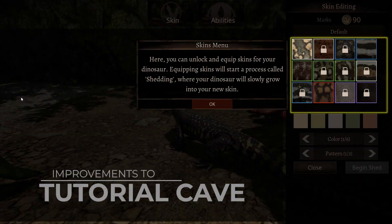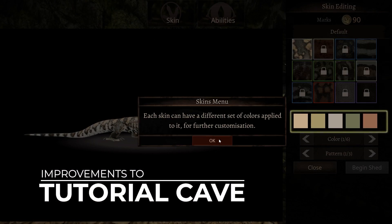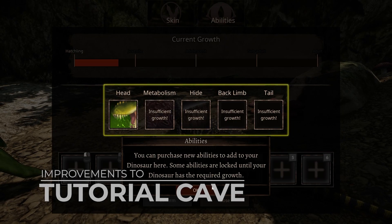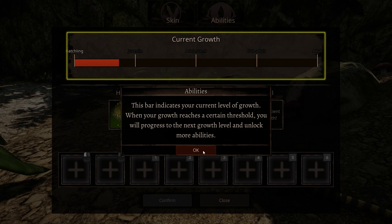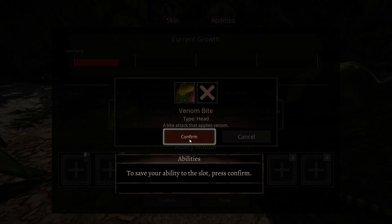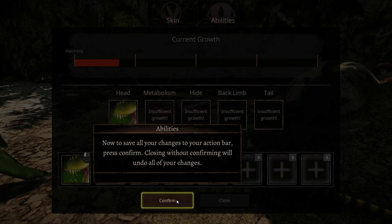We have also improved the tutorial cave to make it easier to follow and better explain the controls and mechanics of Path of Titans. There are now clearer instructions on how to unlock and assign new abilities, in addition to showing the player how to dive and other movement options. There is also a new quest to discover your home cave and a tutorial on how to use it.